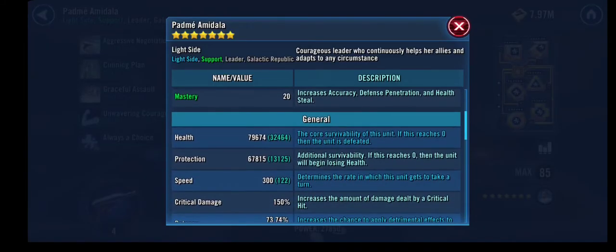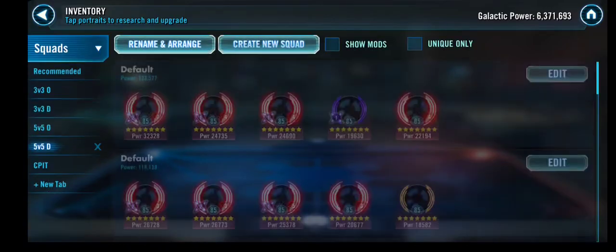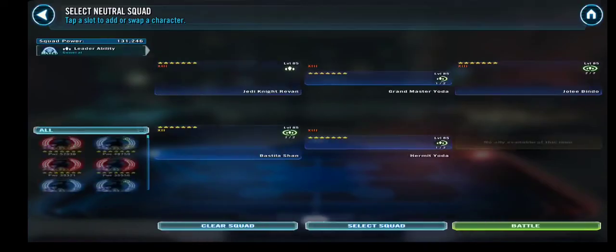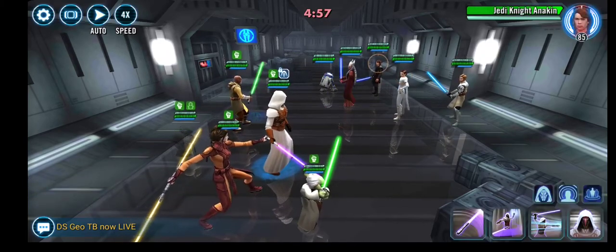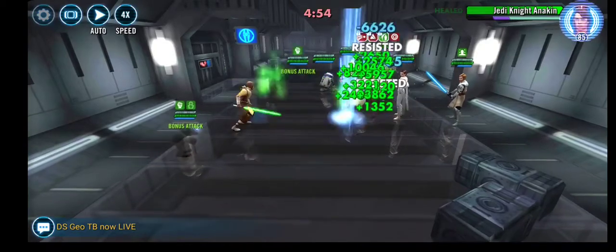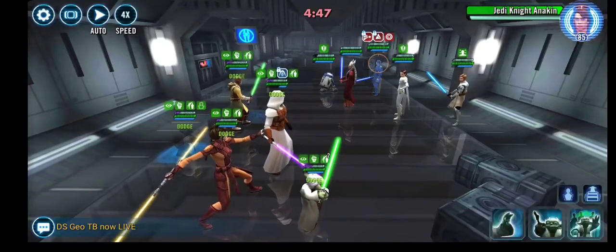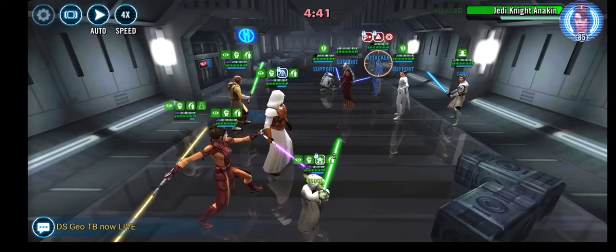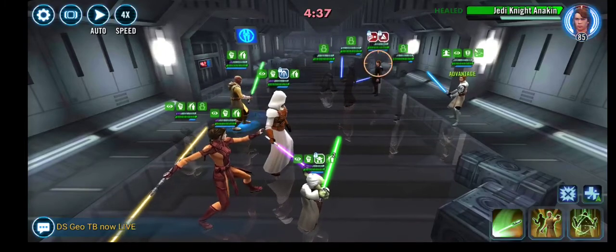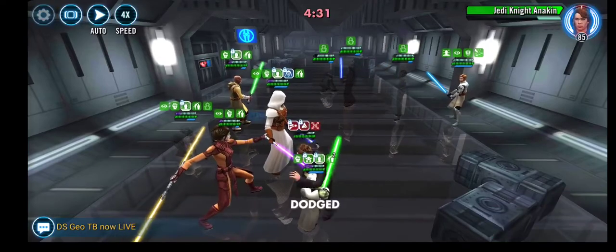Now onto the Padme team. I'm always checking the speed and health on Padme just to check if I am able to outrun her. My usual counter for this is the standard JKR team, and nothing really major here. It tends to work really well even against R8 Kenobi, R7 Anakin, or R7 R2 like in this case — just because this team is capable of doing pretty good single hit damage, mostly coming from Yoda. I just did this Grandmaster's Training to boost Yoda's damage output at the very beginning of the battle.